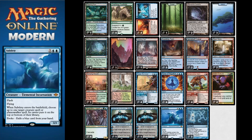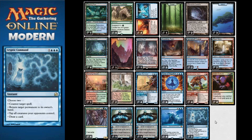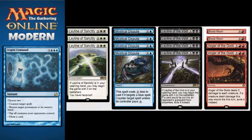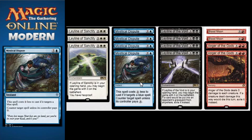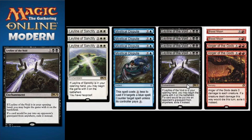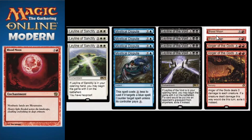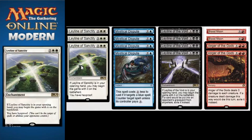The deck aims to put big creatures into play and protect them via counterspell, removal spell, or bounce effects. Now onto the sideboard - it's the most linear sideboard I've ever seen. We have four Mystical Disputes for counter spell decks, Leyline of the Void for graveyard recursion decks, Anger of the Gods for low-to-the-ground decks, Blood Moon for greedy mana decks, and Leyline of Sanctity for burn and discard matchups.